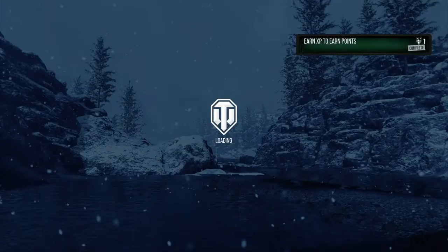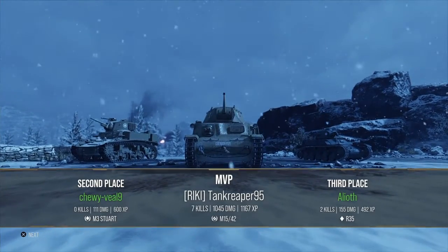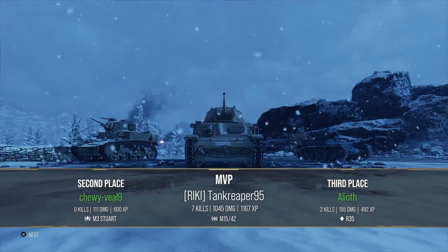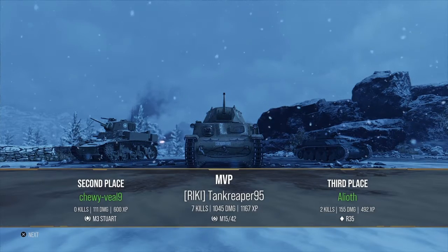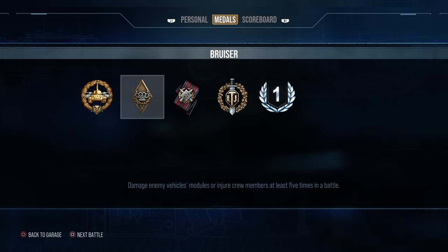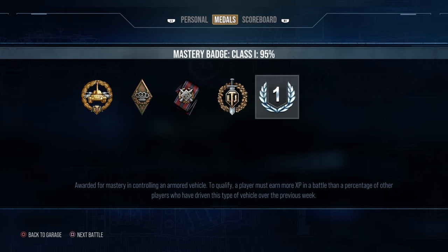I came first on my team and did nearly 1,000 damage in a tier 3 tank. The final results: nearly 21,000 credits, 1,751 XP, 87 free XP, 2,188 commander XP, 7 kills, 1,045 damage, 38 direct hits, 36 assist, and 125 blocked. That's it guys — hope you liked this video! Press that like button, subscribe to the channel, and leave a comment below. See you next time, bye!